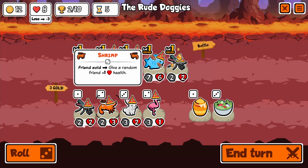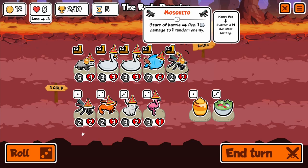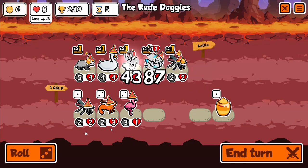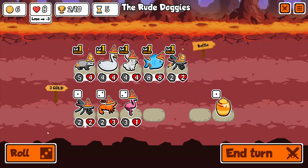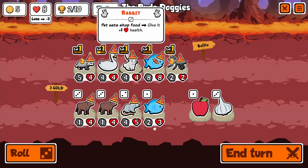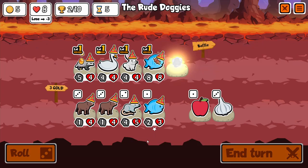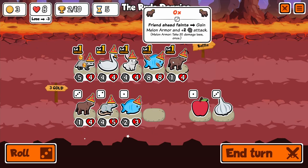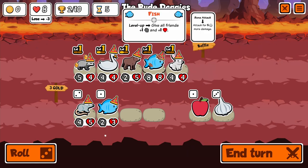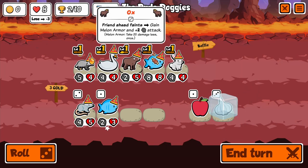I do see the benefit of scooping a rabbit when I see one. I love a good ox, especially a double ox. We can sell our mosquito, bring in an ox, bring in another ox, and then I think we want to bring the bunny to the front and run something like that. I'll freeze the garlic because we're going to want to put that on our ox.